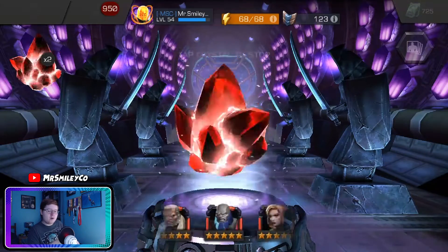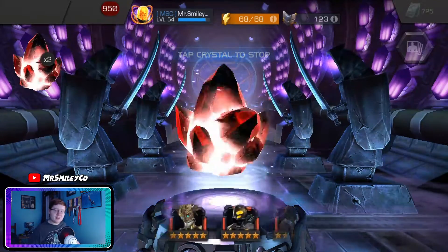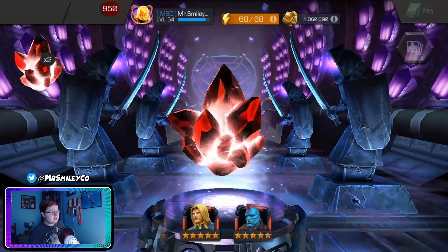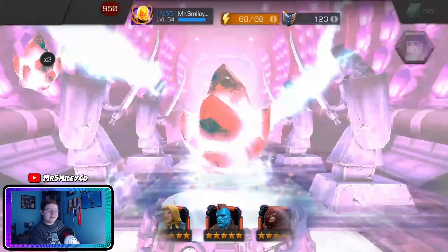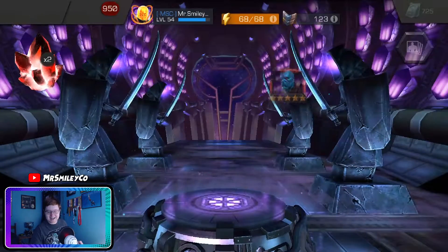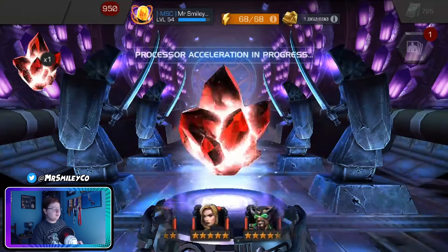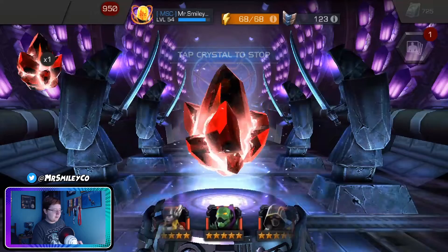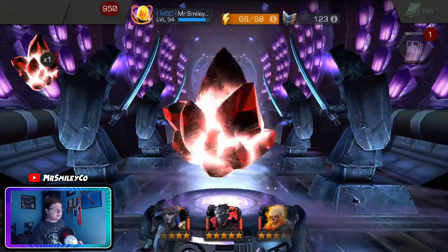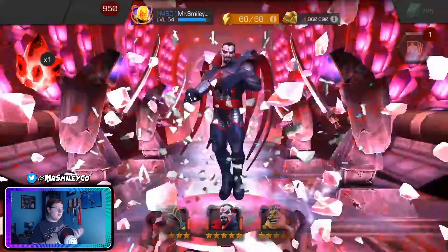I'm not sure if I've ever actually had three five star crystals to open at once — so this is another exciting first. The first five star crystal lands on Yondu — second Yondu of this opening, but it is new on this account. I'm not going to spend the resources to rank him up though — Guillotine 2099 over Yondu any day of the week. He'll max out at rank one and probably sit there for a very long time. Crystal number two — please be Doctor Doom, Aegon, somebody...